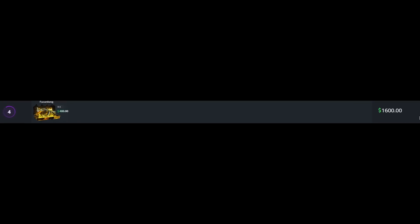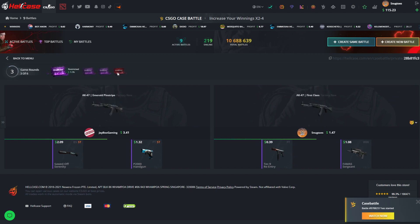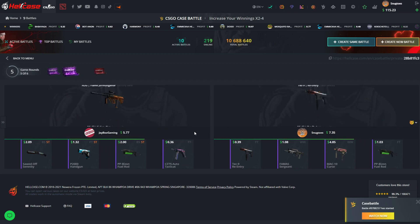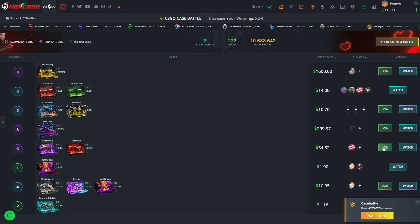We've got 149 — someone put up a 1600 battle but I'm not doing that. Joining this 30-dollar battle against JayBoo Gaming. There's a low-ish case and a good one at the end with some restricted items. I don't think we've ever opened this one before — we're down 170. He's in the lead by about two dollars, but the last case is the most expensive. We catch up — 485, beautiful. Still super close, two dollars — going into the premium case. We lost that one — okay, what it is.